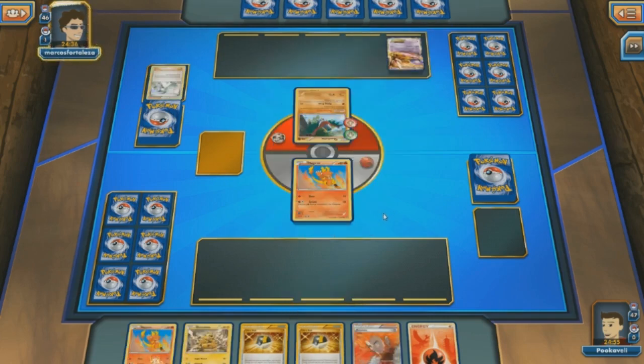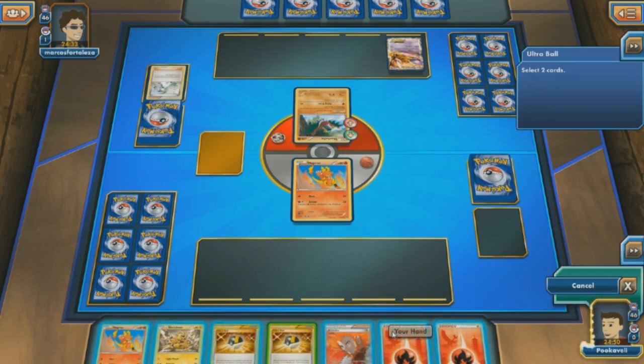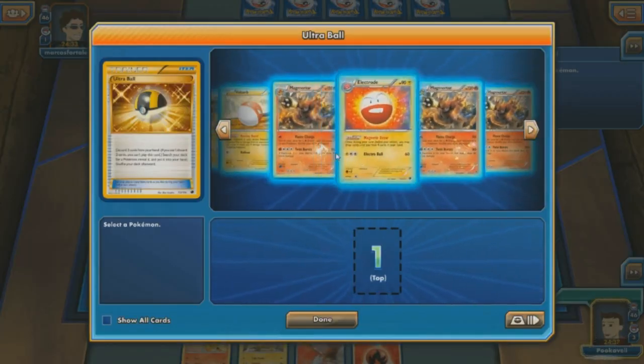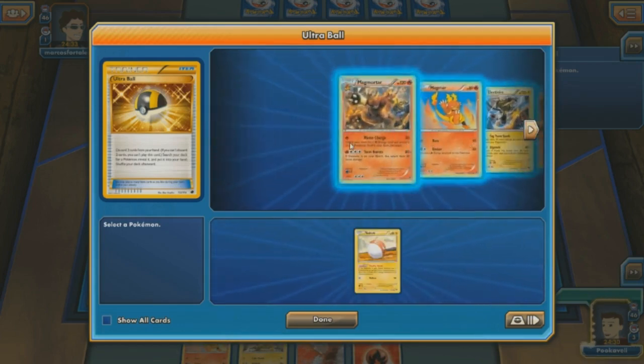Starting off with an N, and this hand does not look very good at all. Still doesn't look very good. I can Ultra Ball here, and I could discard two Fire. Fortunately, I do run Jirachi EX, so I'm going to opt to get an attachment still, discard the other Ultra Ball, and immediately regret my decision as Jirachi is prized. Why, Jirachi? When you need him the most, he's just not there. It's so painful.